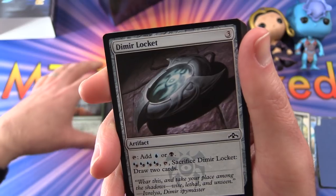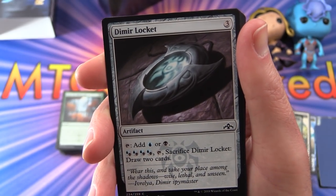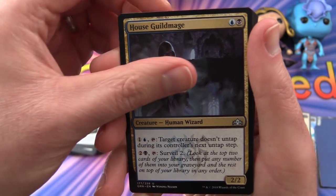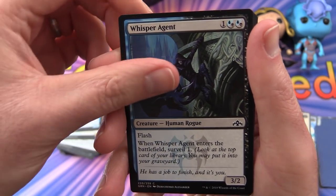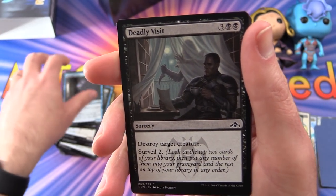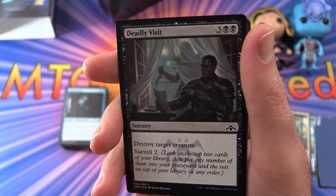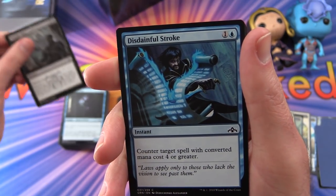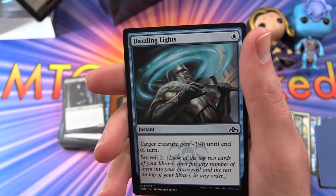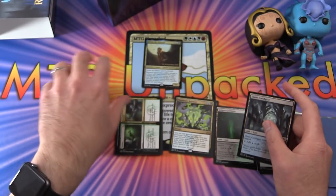Leave a note in the comments if you pulled one of those in foil or what you got in your pre-release packs — I'm curious what everyone was getting. So we continue on with the seeded Dimir pack. Dimir Locket, Nightveil Predator, House Guildmage, City Watch Sphinx, Whisper Agent, Dimir Informant, Passwall Adept, Deadly Visit — and you'll notice these are all black or blue or a combination thereof. So that's the stuff you need for your Dimir deck. Deadly Visit, Disdainful Stroke, Child of Night, Dowser of Lights, Dazzling Lights, Barters and Bats, and a Dimir Guildgate. That will come in handy.